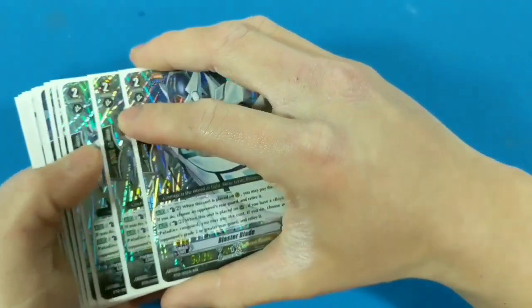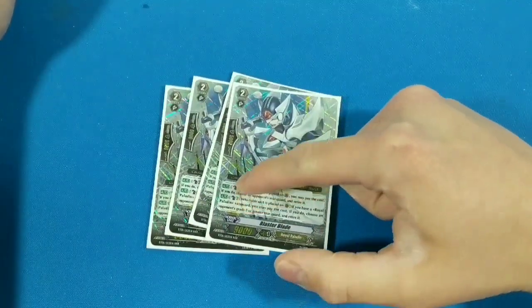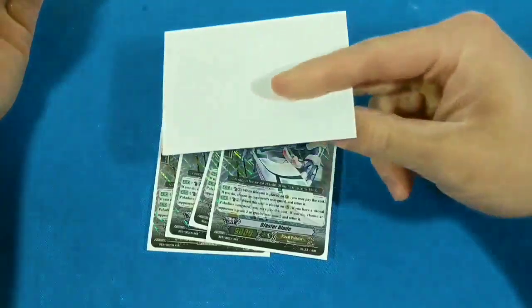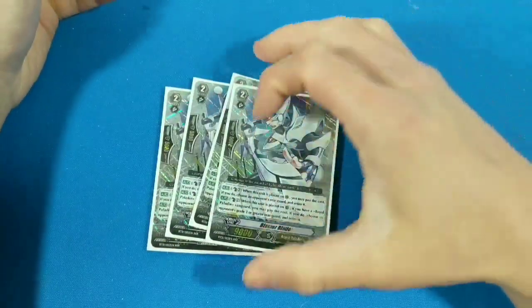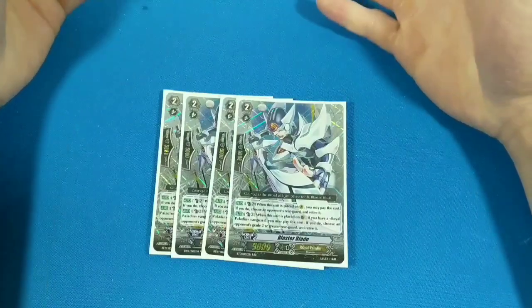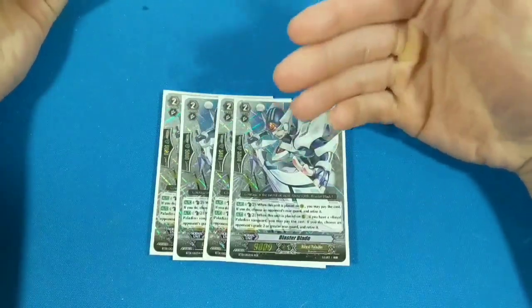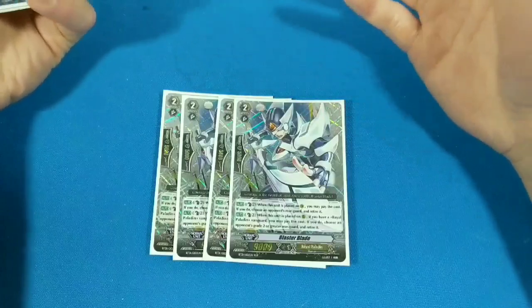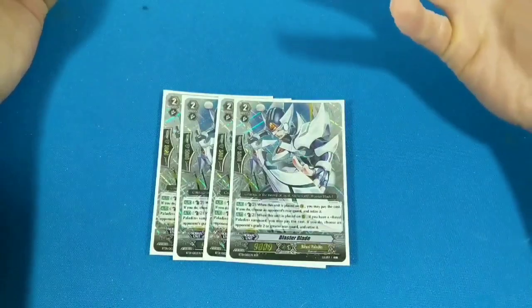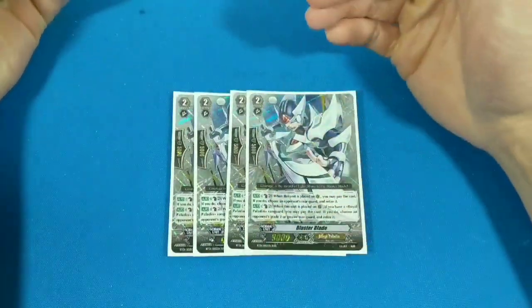Next we go to grade twos — the beef, the beefcake — the main dude, Blaster Blade. This symbol right here means counter-blasting. When you take damage, your damage will be face up, and counter-blasting is taking your damage and putting it face down. You counter-blast two and then you can retire any rearguard unit. The sad thing is there's no counter-charging, which means taking your damage and flipping it back up. So you have to take damage in order to activate Blaster Blade, which kind of makes the deck inconsistent. You take six damage and you lose, which kind of sucks, but it's not entirely bad.